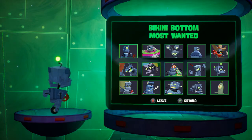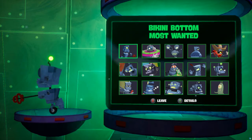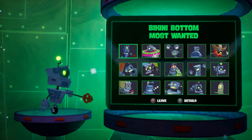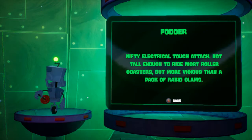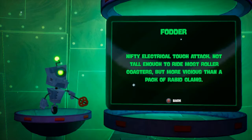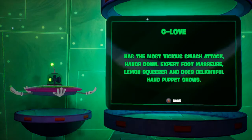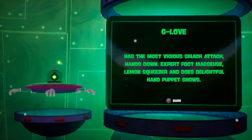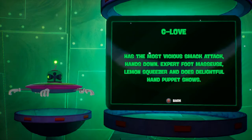The first four robots were the ones shown near the beginning of the game. The Fogger has a nifty electrical touch attack — not much over coasters, but more vicious than a pack of rabbit clams. Now the G-Love has the most vicious smack attack, hands down — expert-footed, lemon squeezer — and does delightful hand puppet shows. They have some very specific descriptions.